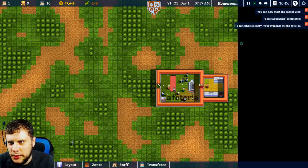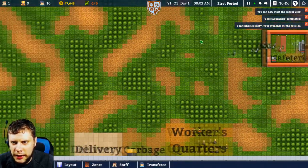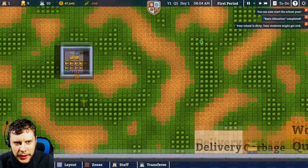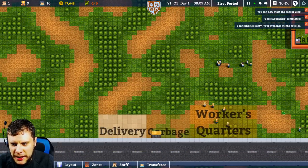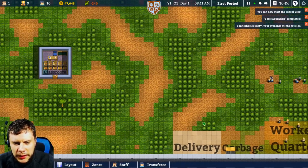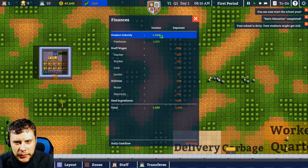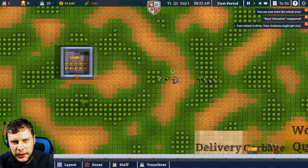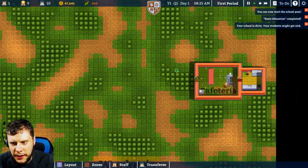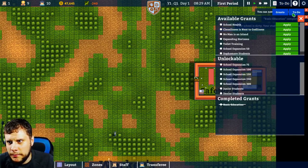Very messy so-and-sos. And now they can go to class — let's see if they go to class. I hope that's my teacher coming in. We should now get that. So we've got staff wages of all this, so we're losing about 240 a day. That's interesting — I think that means we need to do a bit better.